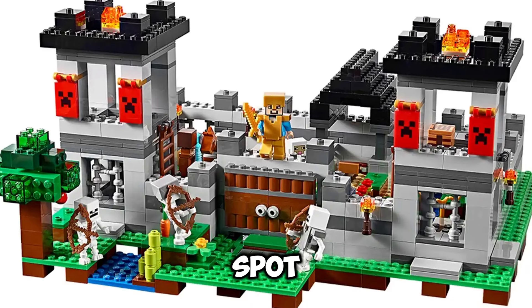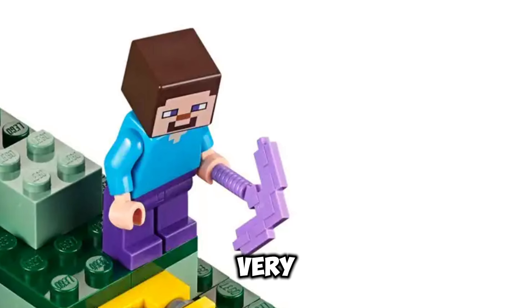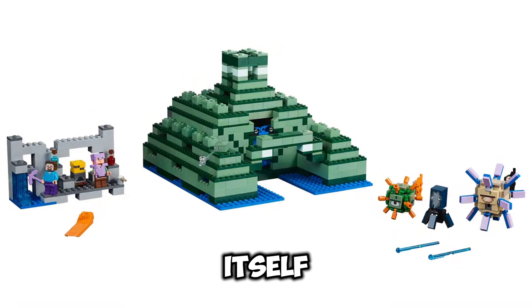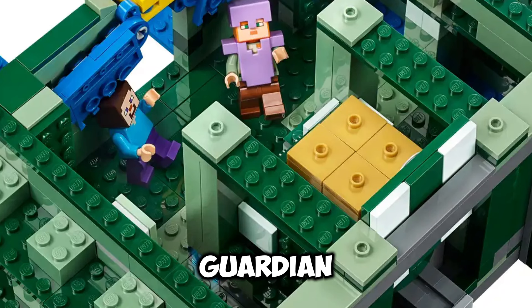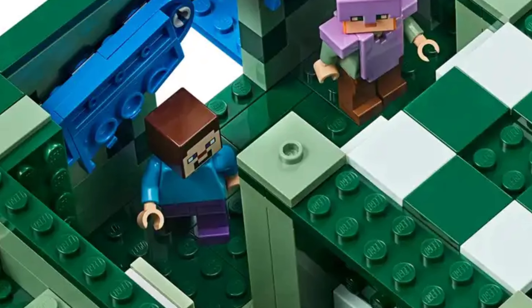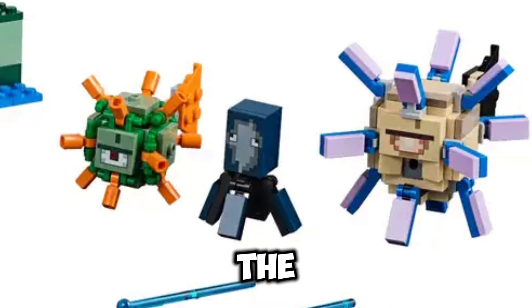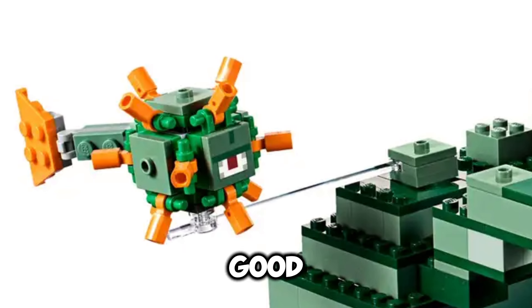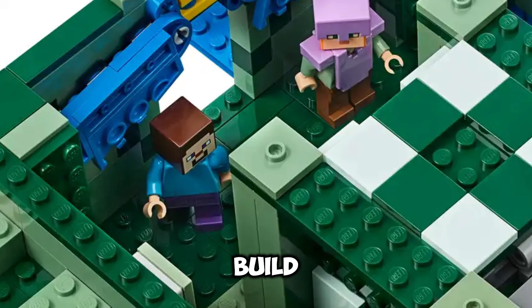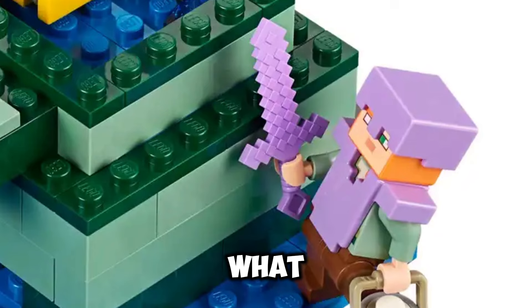In spot number 5, we have The Ocean Monument. This set has 1,122 pieces, which is a very respectable amount. The set has some really good minifigures: an Elder Guardian, a Guardian, a Squid, an Alex with Enchanted Armor, and a Steve. This minifigure selection used to be amazing — it was the only set to have Guardians until the Guardian Battle came along. The build itself is an Ocean Monument, and it can be a little bit bland because of the piece colour being all the same, but it's a great set.